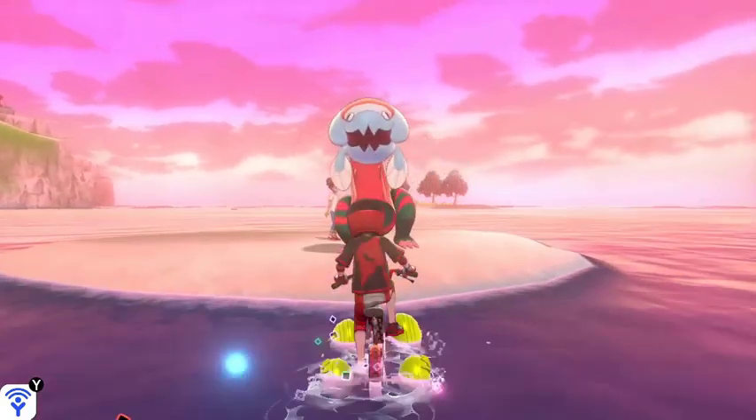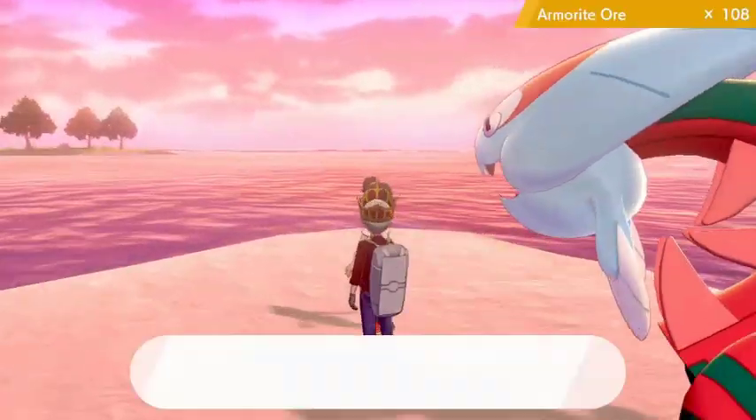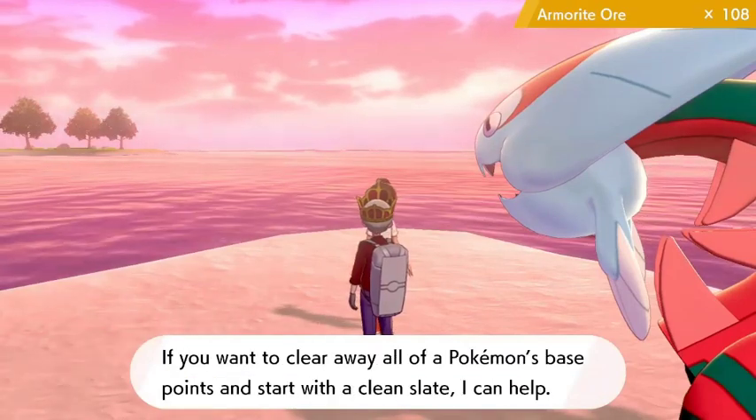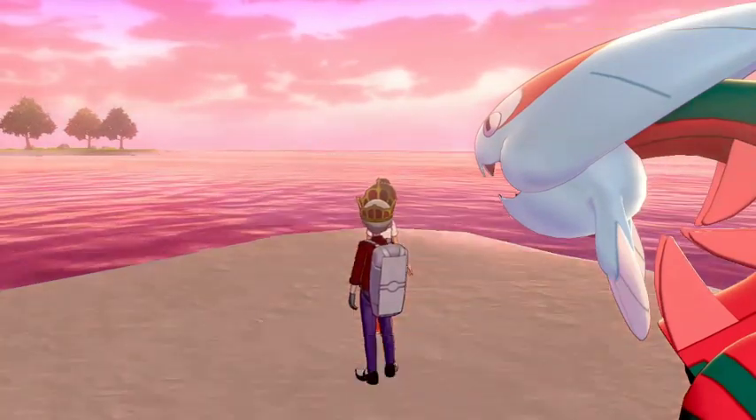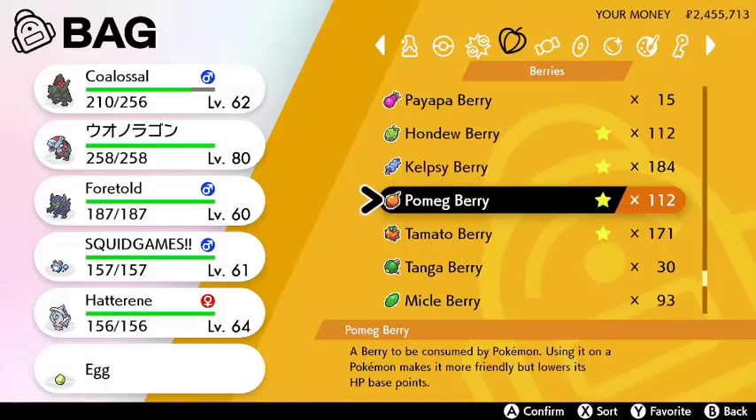One final note about EVs: depending on where your Pokémon came from, it may already have unwanted EVs accumulated. To get rid of these, either begin again at Ground Zero by talking to Lady Clear in the Workout Sea, or by utilizing EV-reducing Berries, such as Pomeg Berries, for a more exact reduction.